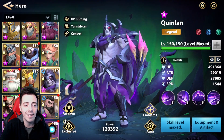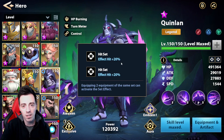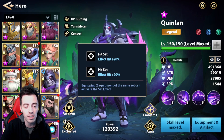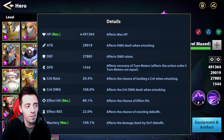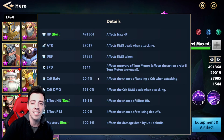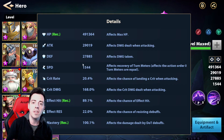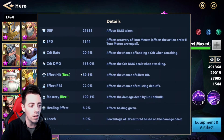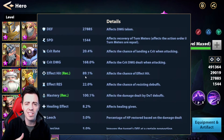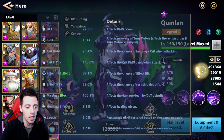Quinlan has a basic Effect Hit set — it would be better to have a Forge set but I haven't been lucky enough. His stats: almost 500k HP. His speed needs to be less than 1600 so he gets the extra turn meter at the beginning of the wave and applies an extra HP burning in AoE via his passive. He has almost 90% effect hit — just enough for the boss. Maybe 100% would be better because sometimes he misses HP burnings, and he has 100 mastery, which is really important.